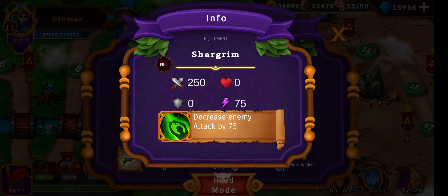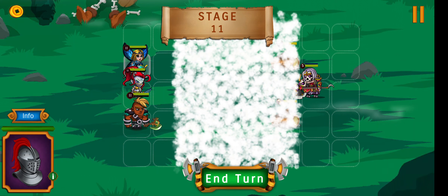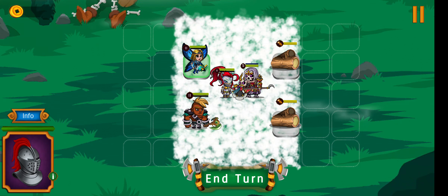The beautiful NFT Shagrim has a drop rate of below 1% — I actually don't know exactly how much percent it really has, but we will see.